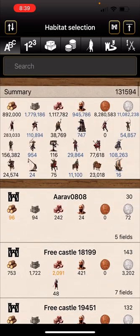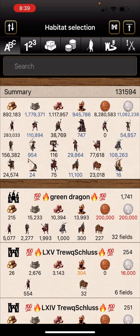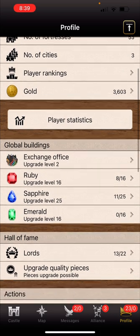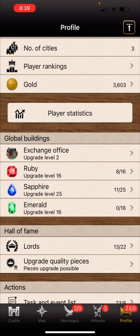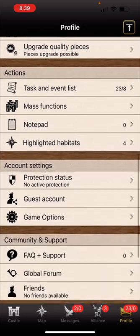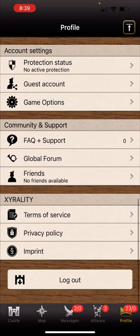You have to select the castle and then it'll take you out. Anyways, that's my points - 131,000 points. I have 57 castles, 53 fortresses, and three cities. That's my current rarity. The exchange office is only level two but everything else is good. I hope y'all have a great night and enjoy yourselves.